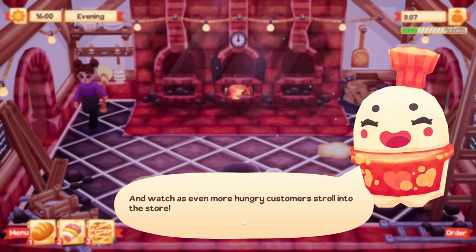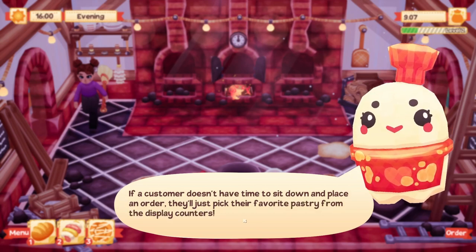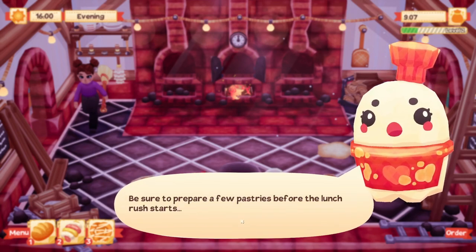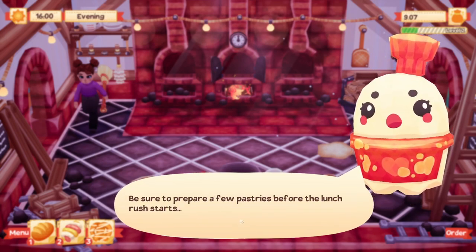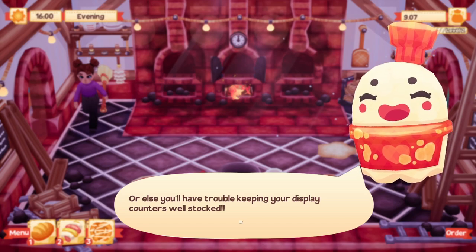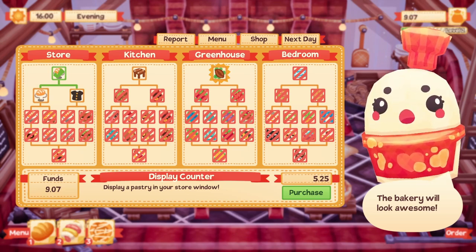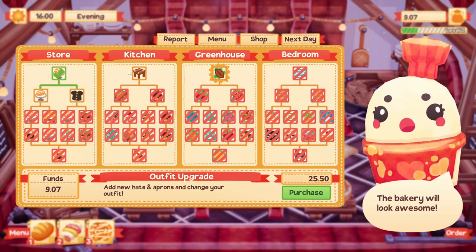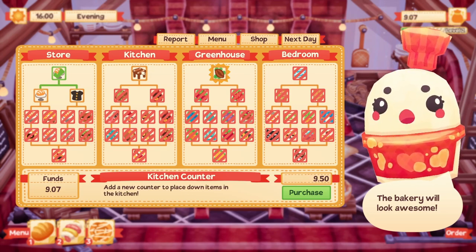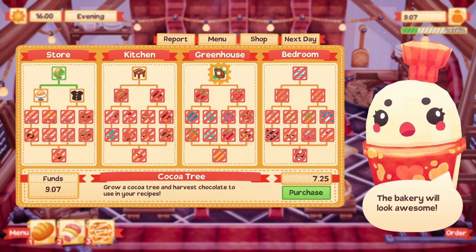You can display a pastry in your store window. If customers don't have time to sit down they'll just pick their favorite pastry from the display counters, so I'll need to monitor that and keep it stocked. There's also a new counter to place items in the kitchen, but I don't have enough funds for that yet — something to save up for. There's also an option to grow a cocoa tree and harvest chocolate to use in new recipes — it did mention a greenhouse.